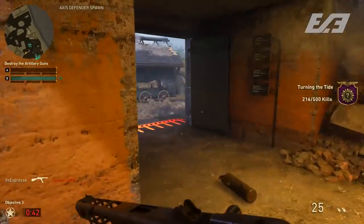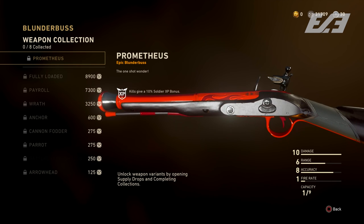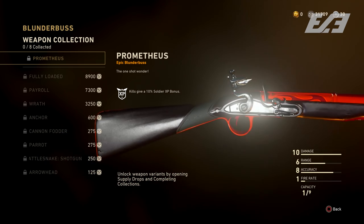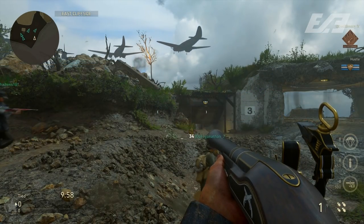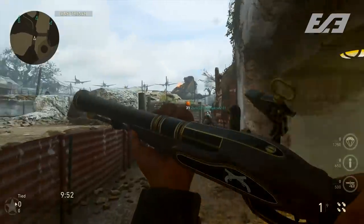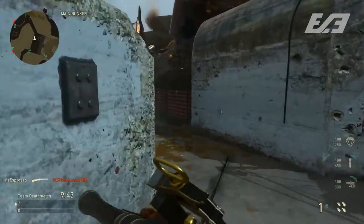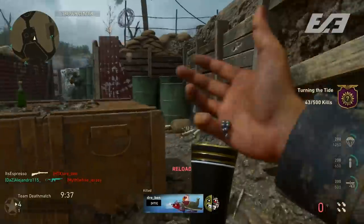Starting at number five is the Blunderbuss, the brand new shotgun. If you played Advanced Warfare, you know what it's like — it's pretty much the same thing in World War 2. It's a single-shot shotgun that's fun if you want to break away from the traditional mold, but in terms of sheer practicality it's not the best. You'd be much better off with a combat shotgun, the M30, or a sawed-off if you're actually trying to slay out or beat a team.